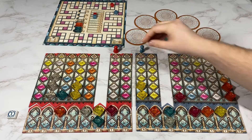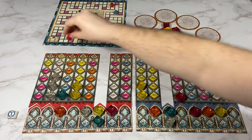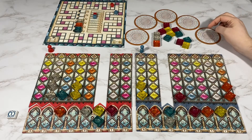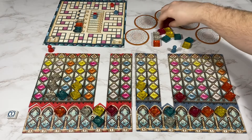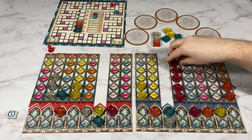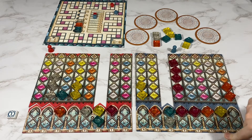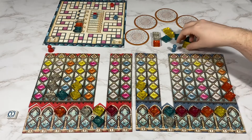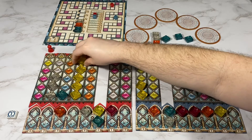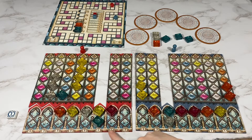My opponent's going to pass. My opponent's going to take these three yellow to complete this one, so that will get two, three, four, five, six points.